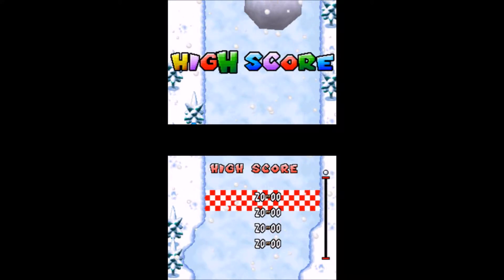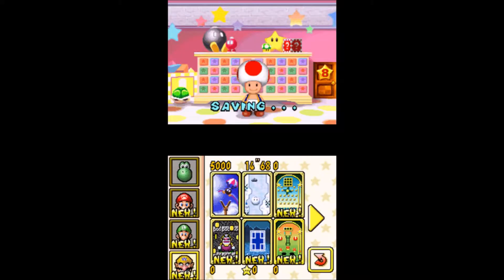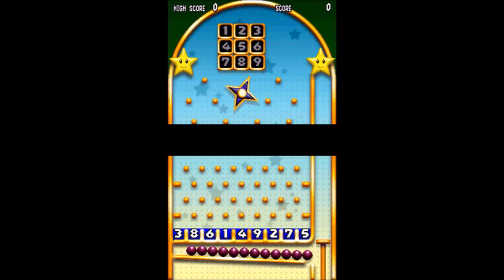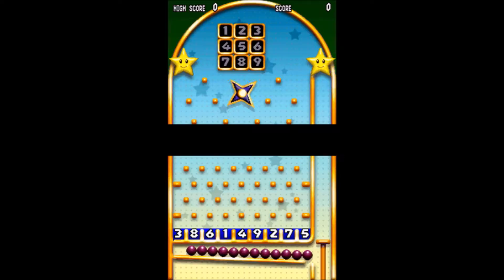Just keep rubbing on the touchscreen and you can roll the ball to victory. What a fun one, you stupid snowball. Next is - oh, this one! Bingo Ball - watch a ball into a numbered slot on the touchscreen. The number will light up on the top screen. Get three numbers in a row to score. This one is weird.